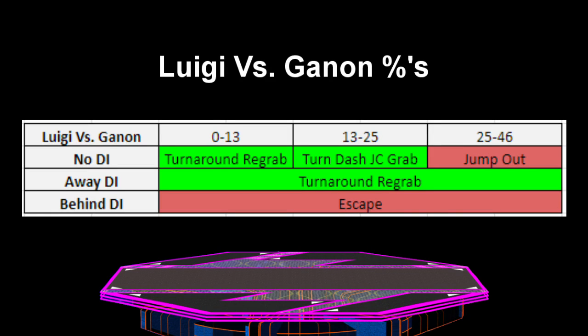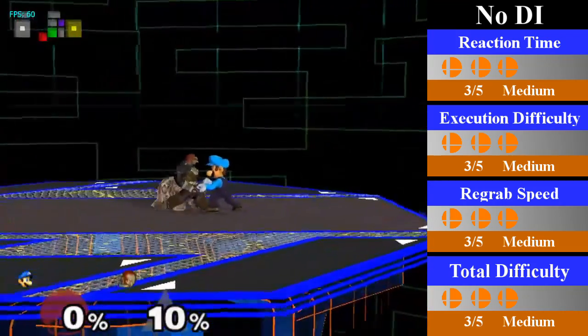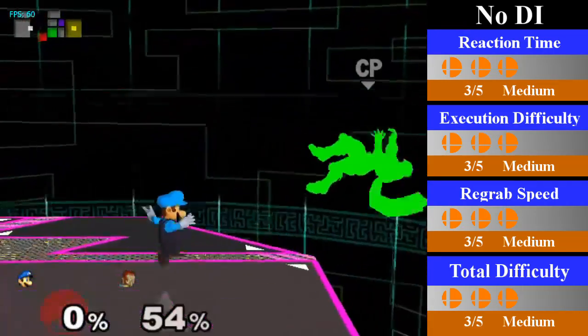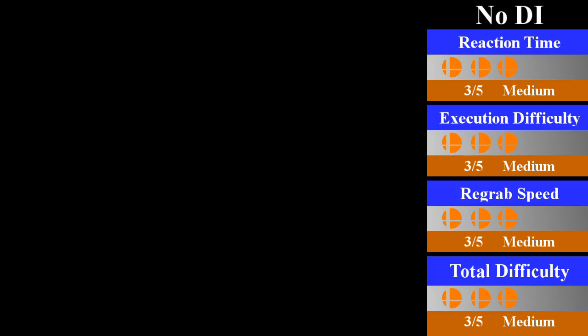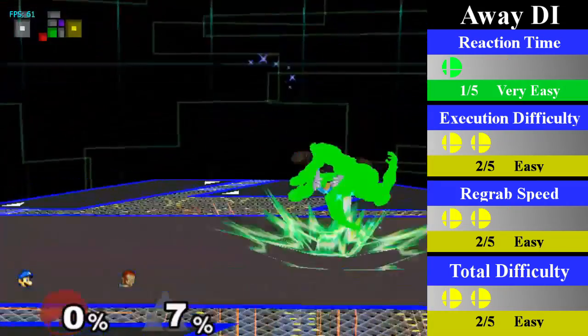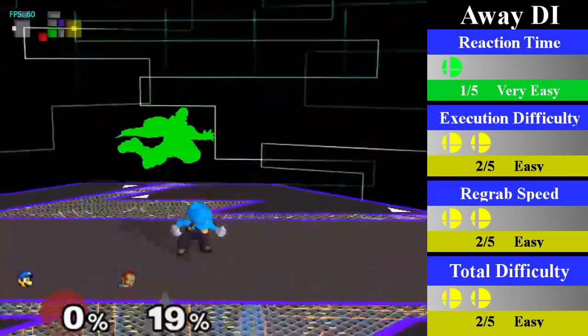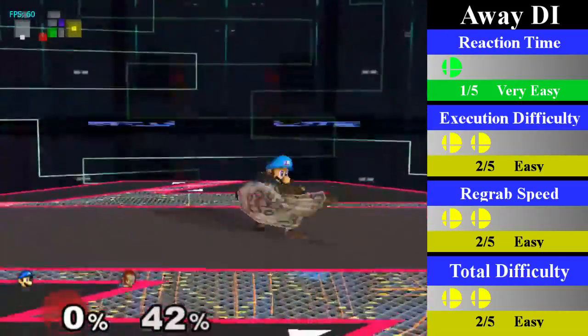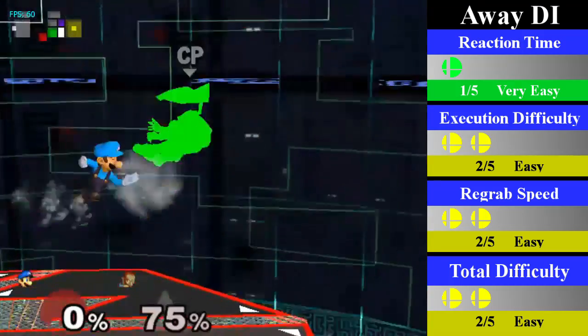Getting into the down-throw chain grabs, we have Luigi's down-throw semi-chain grab on Ganon. This chain grab is always escapable if Ganon DIs behind Luigi. However, Luigi can regrab from 0-25% on no DI and 0-46% on away DI. For no DI, from 0-13%, Luigi needs a turnaround regrab; for 13-25%, he will need to do a turnaround dash jump cancel regrab instead. You can up tilt to aerial at the end. For away DI from 0-46%, Luigi can just turnaround regrab, or do a standing regrab from 0-13% if he chooses. You can end this with an up smash or an up tilt into an aerial.